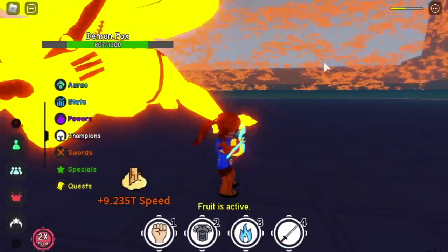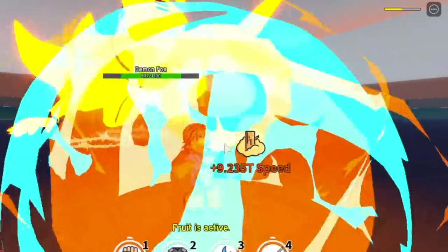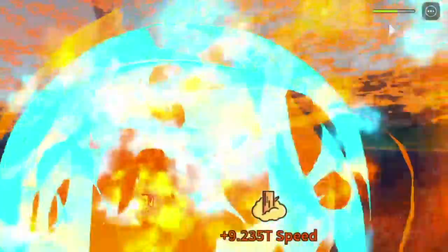It's the Phoenix Fruit, right? The exit skill — the healing flames. I want you to focus on the upper right part of the screen. I'm just running, I use the skill, and there you go — it's regenerating very fast. I'm not even using the Sakura Champion.